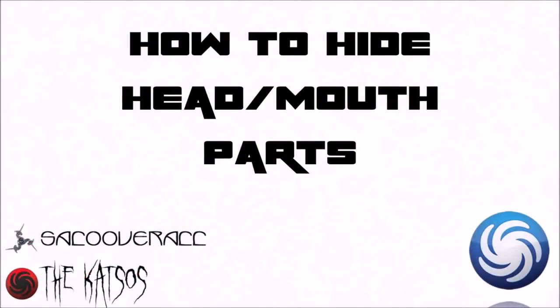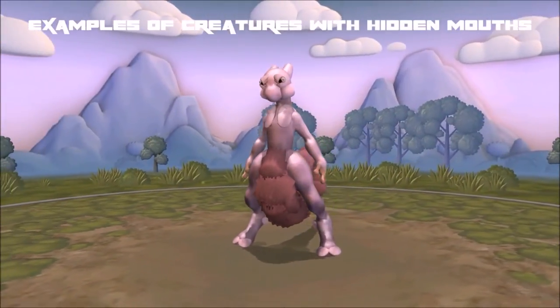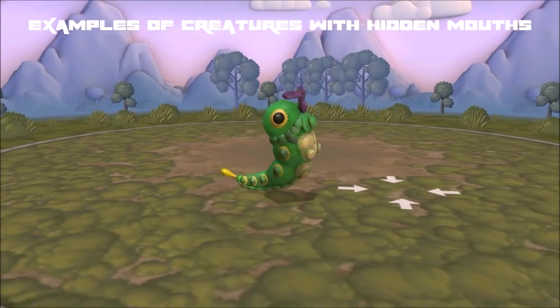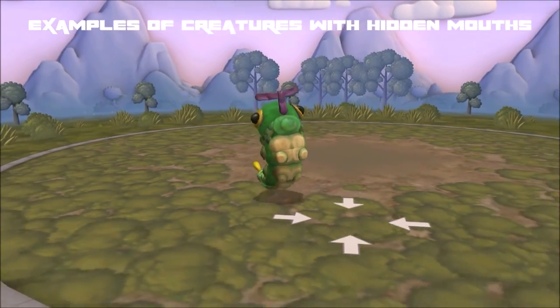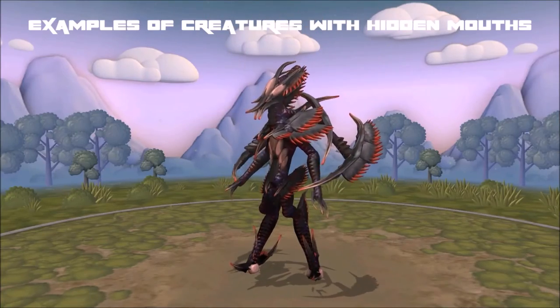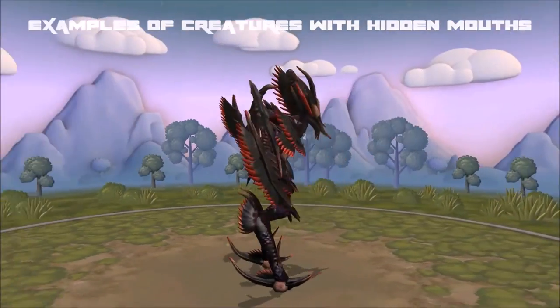As I mentioned in the beginning, a head part is necessary to save your creature. However, there will be occasions where you really don't want an actual head part to be visible because it just doesn't fit in with the rest of the design. Luckily, there's a simple fix to this. You can use any head part you like, but depending on how thick the spine is, you might want to consider using the first tier Bugmouth since it's the smallest one. It also has the advantage that it's relatively cheap when it comes to complexity.